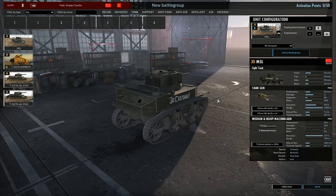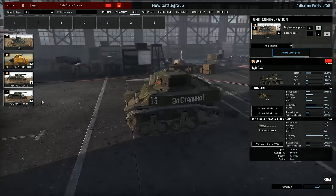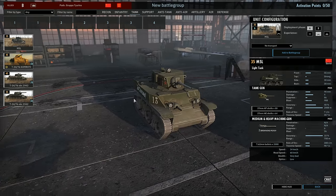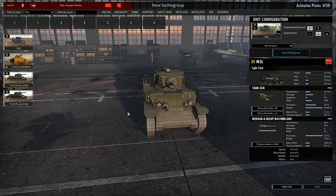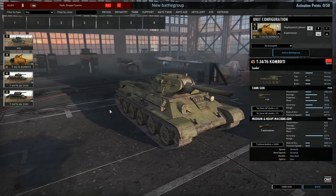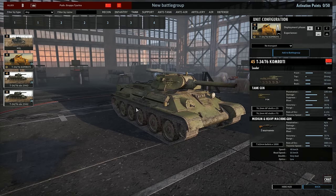In the tank tab we have the M5 Stuart — don't bring it out in Phase B, you'll lose it. Bring it out in Phase A to give that initial surprise attack against the enemy, because that armor is not going to hold. At super close range you might damage heavy tanks but the enemy will be dug in to a certain extent in Phase B, so it would outweigh the benefits. We also have the T-34/76 leader tank — decent in general with the 76mm gun and decent armor, especially good for Phase A.